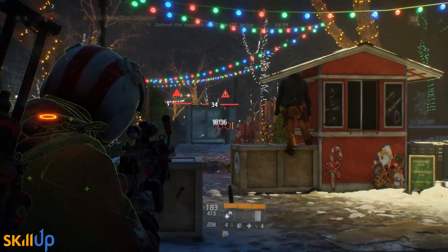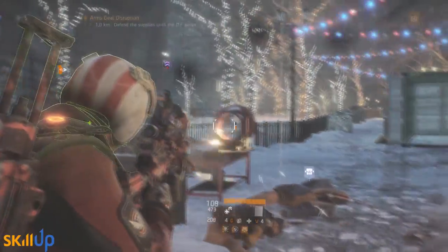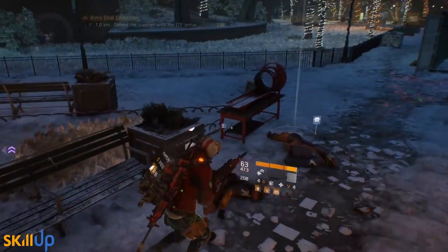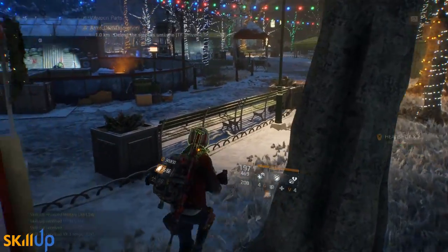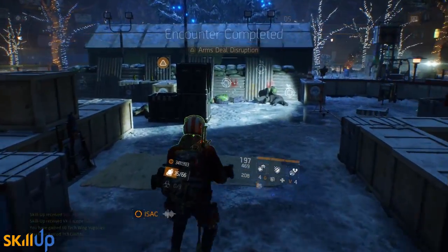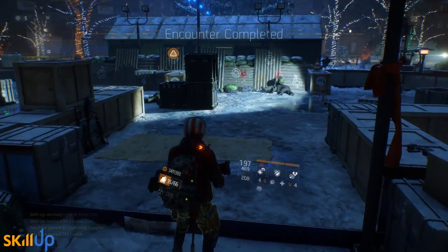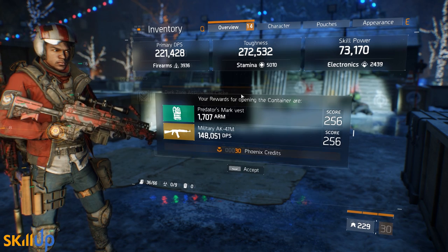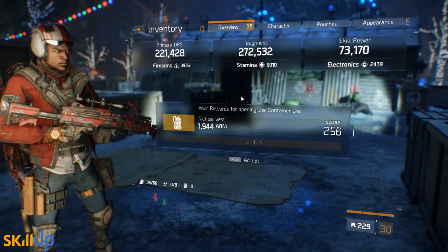That's it guys — those are the major patch notes. I didn't go through every single one, but these are the most important ones that are going to influence your play. I think it's a pretty solid patch. There were some hairy moments during PTS when they looked at doing some silly stuff, like changing enemy armor damage as a major stat or having ridiculous talent requirements — those things got fixed because they listened to us. Let me know in the comments what you think of the patch notes. If you liked the video, drop it a like and subscribe. I will see you in patch 1.5.